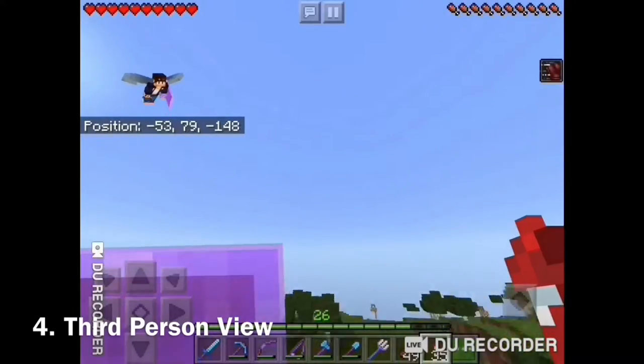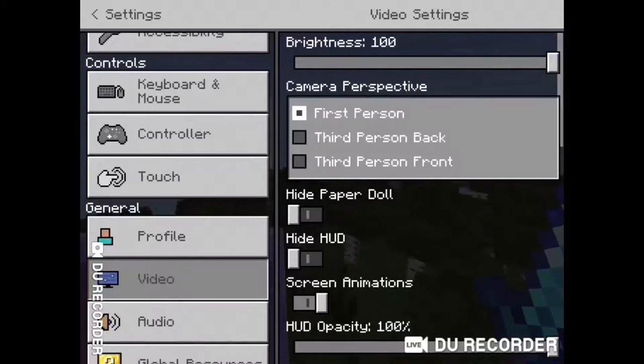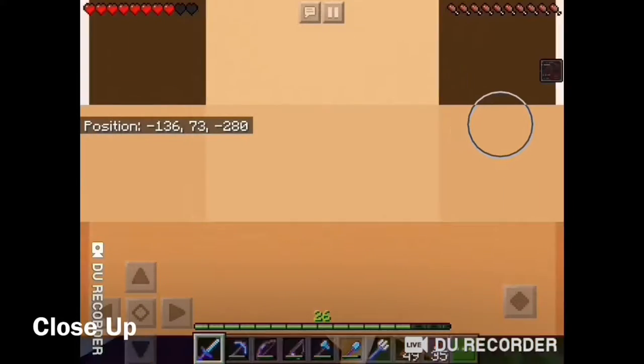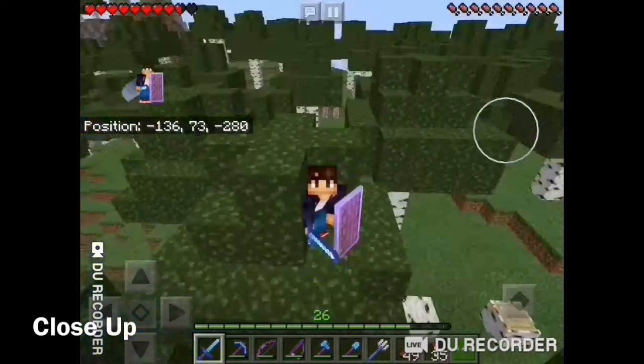Third person view. This one particularly annoys me, because when I'm doing something cool or I just want to take a quick third person view, I can't. You can do it easily on PC, not so much on PE. You have to do a lot of faffing with the settings to make it happen.